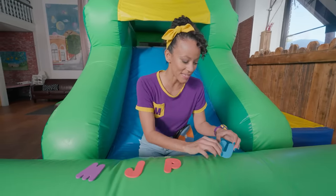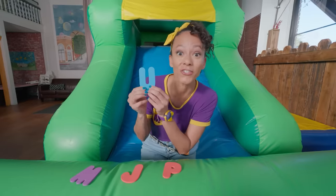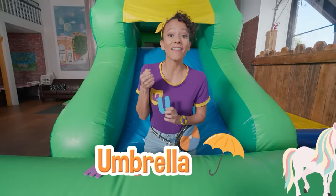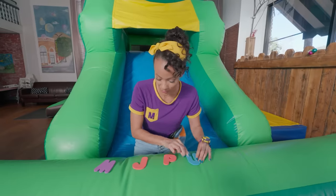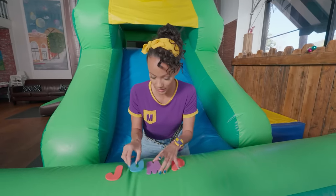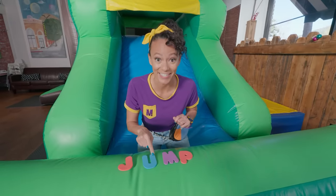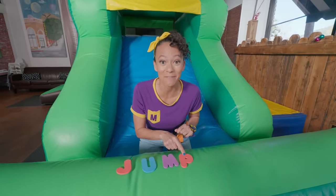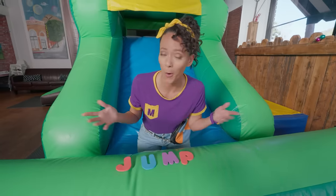And this letter is — yep — the letter U for unicorn, or umbrella! I have an idea. What if I move this here, and this over here? So we have J, U, M, P! That spells jump! Well, if the letters spell jump, we gotta jump!